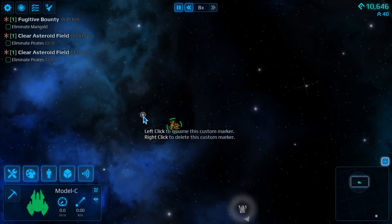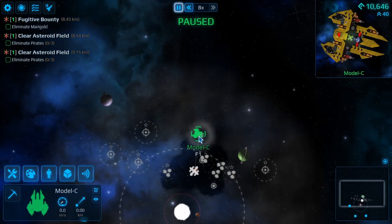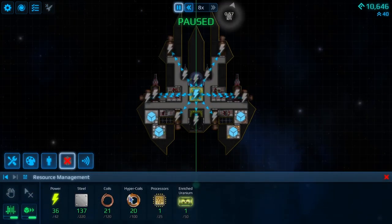Ctrl M and then get rid of there - there we go. Okay, slow that down. Now what have we got on board? We still have a fair bit of steel.